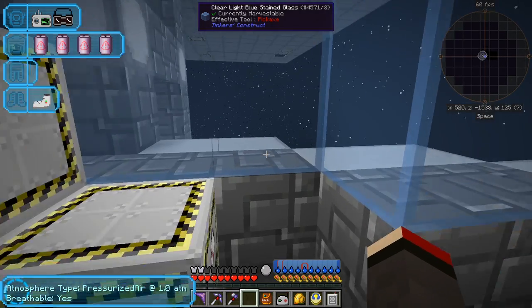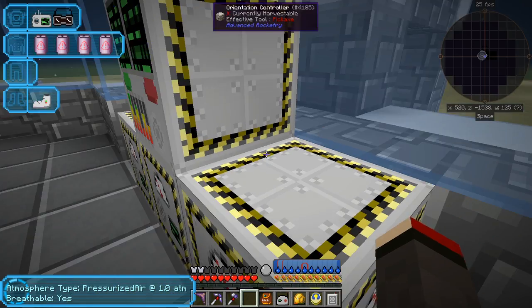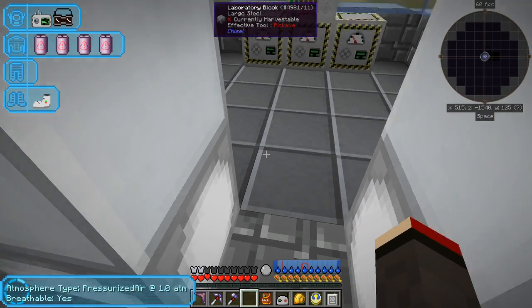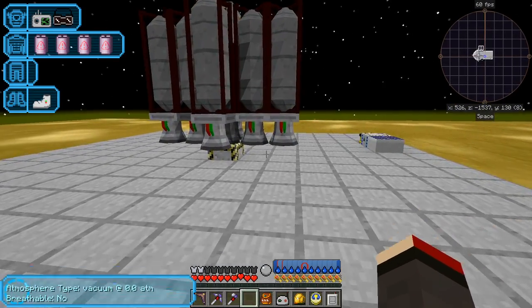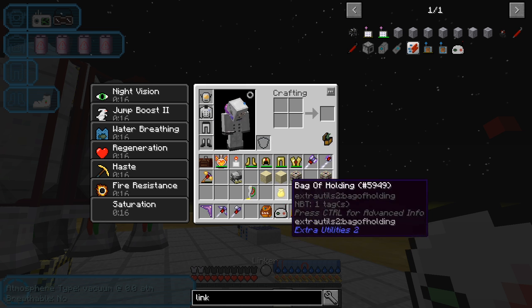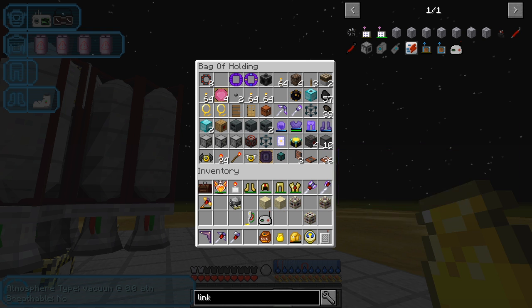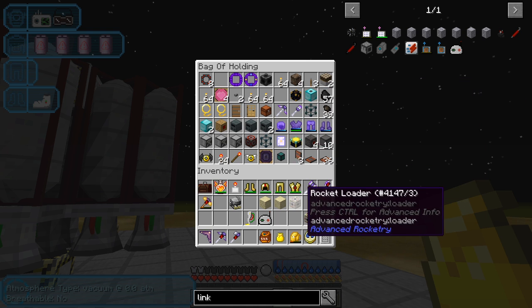As you can see we're warping nicely along - it doesn't take very long surprisingly. Now we've already reached the destination. Let's get into our rocket. Hopefully I've got everything I need - let me double check because it wouldn't be the first time I've forgotten important bits. I'm pretty certain because I removed the miner from the moon. I've got the miner which is pre-configured, which is great.